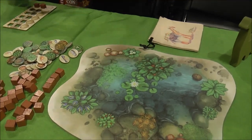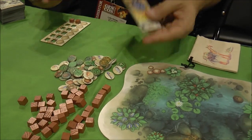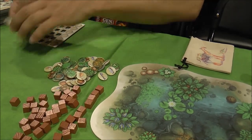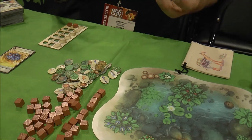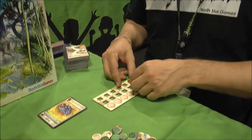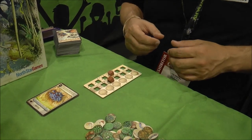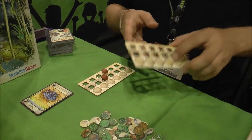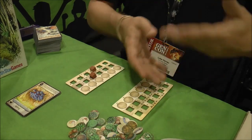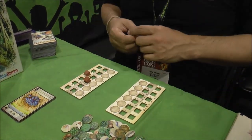Each species can have three traits, but the way you really score in this game is eating the most food. So instead of playing cards for traits, you may discard them to move up population or body size, which makes it harder for carnivores to attack you, or you can create a new species and start playing traits on that species and increasing its body size.